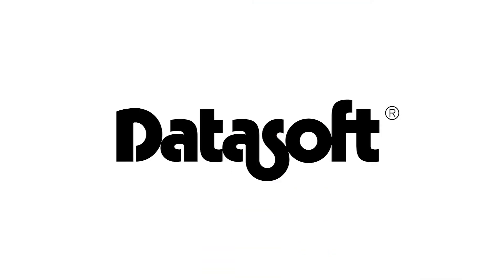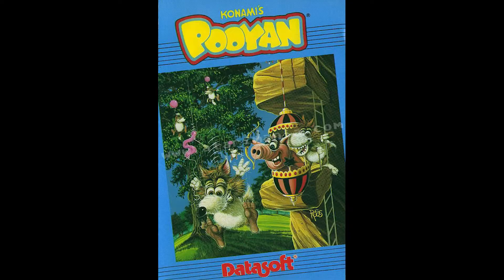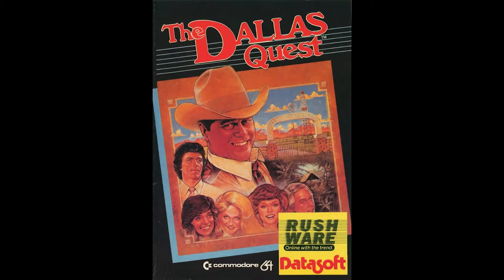The Bruce Lee game was designed by Ron Fortier and released to the Atari 8-bit line of computers in 1984. It was published by Datasoft, a company that was quite adept at acquiring not only arcade licenses like Pole Position, Mr. Do, and Poo Yan for the home computer market, but also the rights to other entertainment properties like Conan, Dallas, Zorro, and the Goonies. And of course, Bruce Lee.